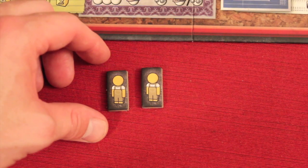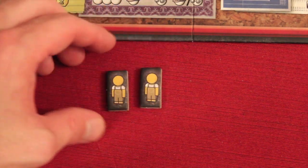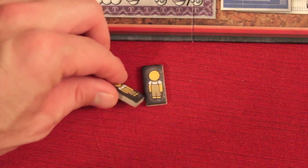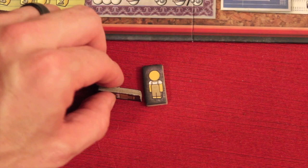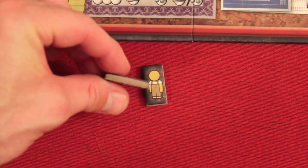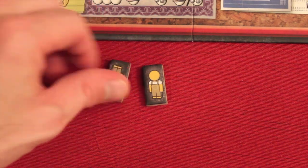I want to show you the great quality of components in this game. These little workers that you're placing all day long feel nice, really thick and fat in your hands. Here's the thickness relative to my finger — they really feel nice and big. Great component quality here with Manhattan Project.